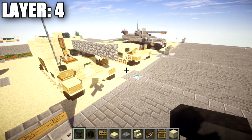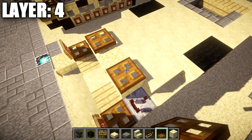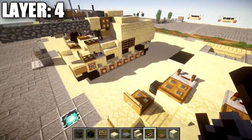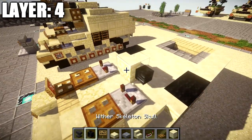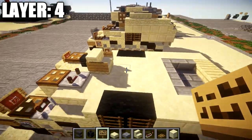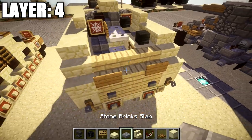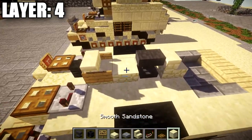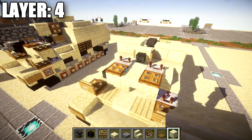For layer four, place a wooden trapdoor on top of the smooth sandstone block and on top of the sandstone upside-down stair. Going back from the trapdoor, place a redstone repeater flicked out to the sides, same on both sides. Then on the smooth sandstone block place a sandstone stair with a wither skeleton skull coming off the back, and a wooden sign on both sides of the stair. Place a sandstone slab back, followed by an anvil, then a sandstone stair.